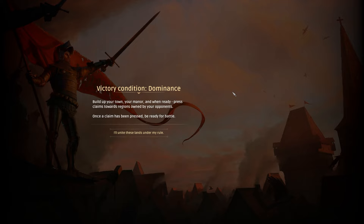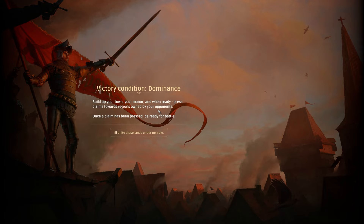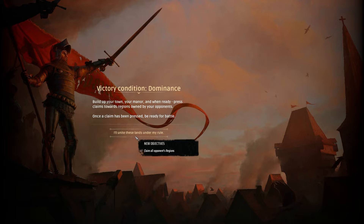New message. Victory condition: dominance. Build up your town, your manor, and when ready press claims towards regions owned by opponents. It's very Crusader Kings. Once a claim has been pressed, be ready for battle — I'll unite these lands under my rule. Claim all opponents' regions. If I press map, do I get... oh.